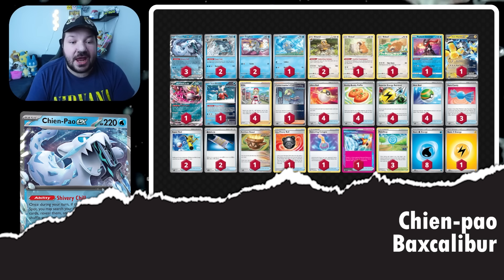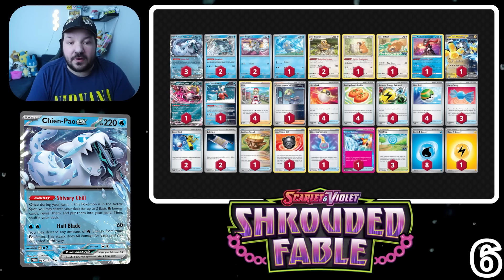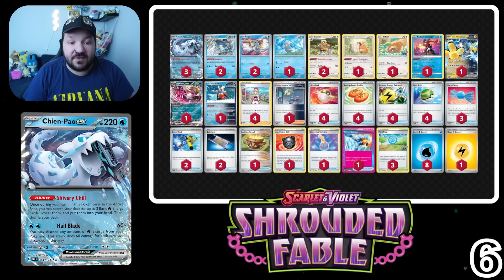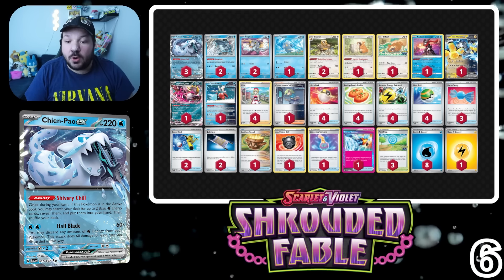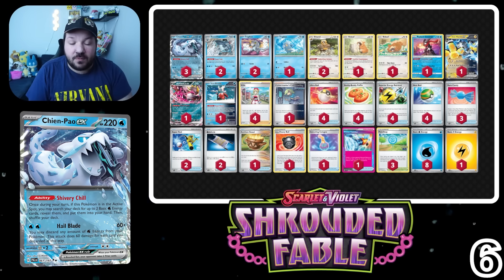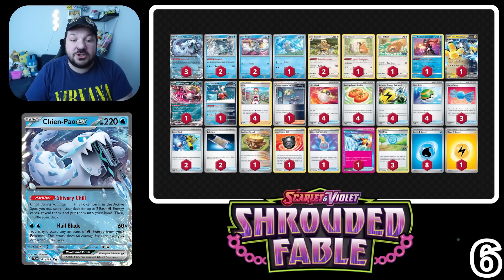A returning favorite at number 6 is Chien-Pao EX. It didn't change too much, but we got a couple of new additions: Fezandipiti EX and Night Stretcher. Fezandipiti gives us an opportunity to be that standalone basic barrel-esque Pokémon, and Night Stretcher gives us an opportunity to get back our energy or a Pokémon that fell on a previous turn. Nothing better than getting a Chien-Pao EX knocked out, using Night Stretcher to get it back, and then knocking out your opponent again — you punch us, we punch back twice as hard.